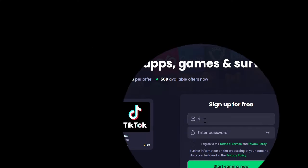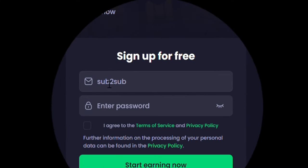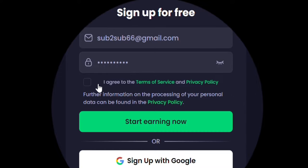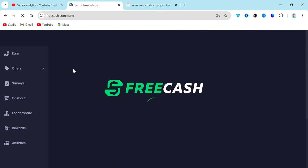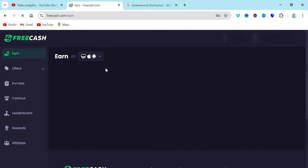All you need is your mobile phone and your bitcoin address, and you are good to go. What you have to do first is go over and enter your email address, then enter the password you want to use to create your account. Once you enter the password, go over and click 'I agree to terms and conditions,' then click 'Start earning.' Once this is done, you're going to be brought to this platform.